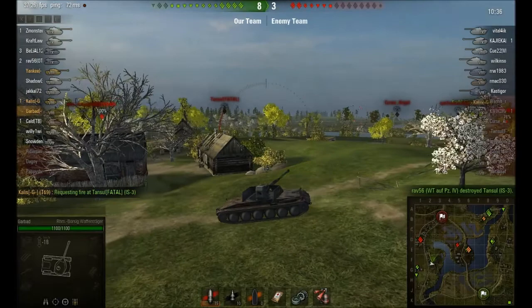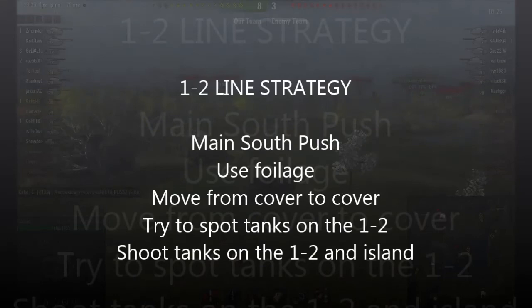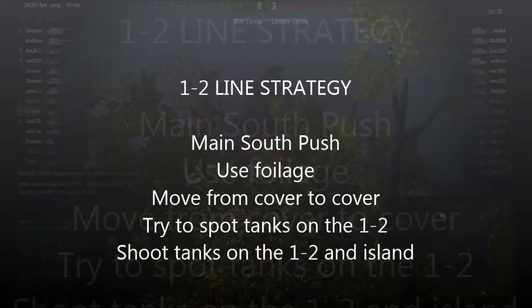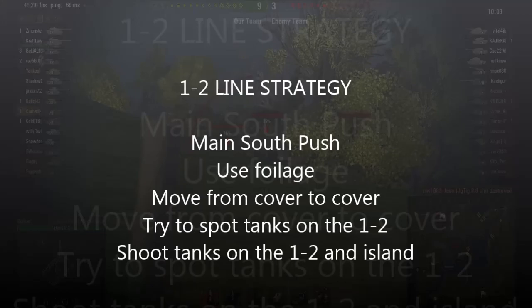Let's sum up the 1-2 line. The main south push is going to come from here. Do not push from the north, because you can't advance along the K line naked. Use foliage as you advance along the 1-2 line — move from cover to cover, whether soft cover like bushes or hard cover like buildings that can't be knocked down. Try to spot tanks on the 1-2 for artillery and tanks on the island, and shoot tanks on the 1-2 and the island as they become available.